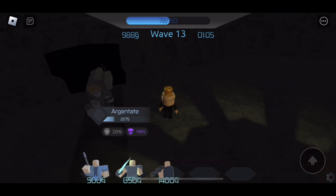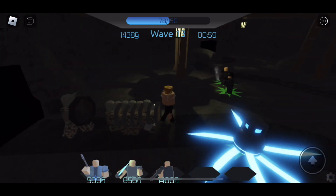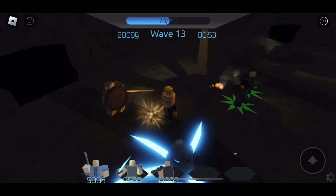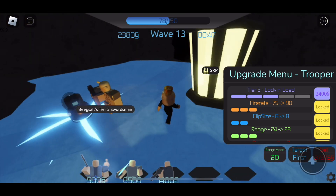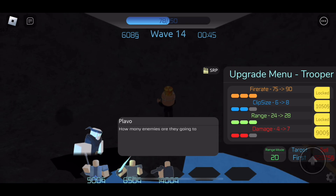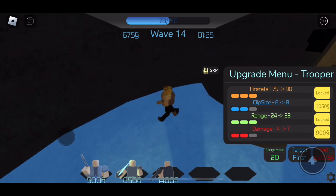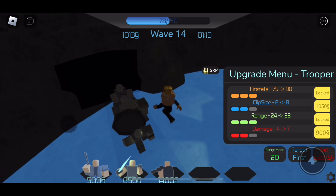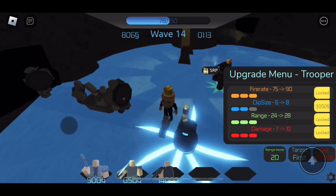Just two random Argentates — these aren't even from a cart. What are they called? The cart — that's what it is, it's a cart. Gosh, I'm stupid. Those are just two random Argentates — not even from a cart. Like, I know those spawn naturally, but why is there just one random by itself? What is this wave structure? Goofy wave structure, not gonna lie.